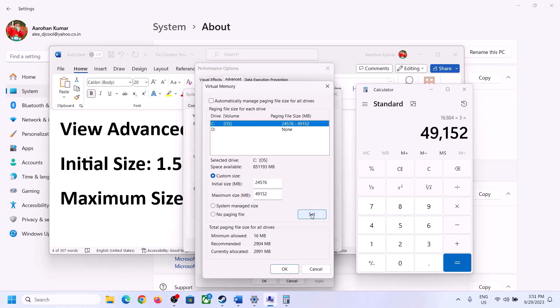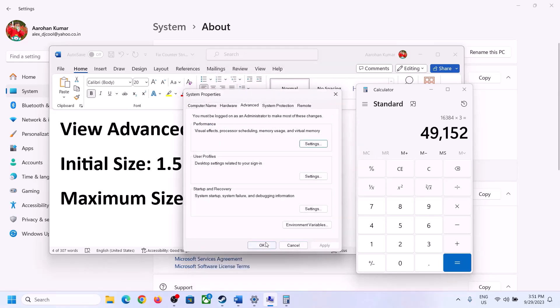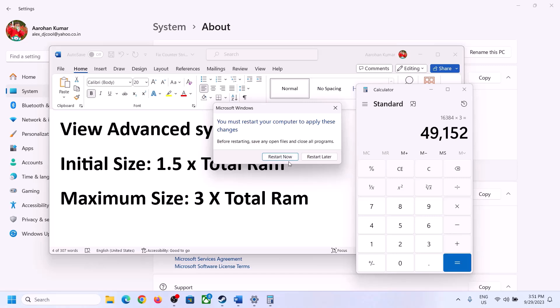Click Set, then click OK, Apply, and OK again. Now restart your computer — make sure you restart after this change.